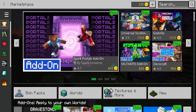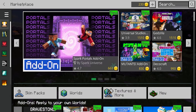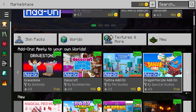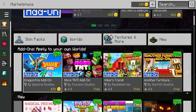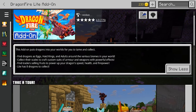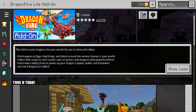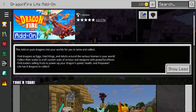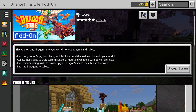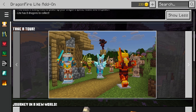Just like on PC with mods on Java, now we can do add-ons in the marketplace. We were fortunate enough to be one of the first to release add-ons in the marketplace. Check it out — they have a big add-on marker. We've got Dragonfire Light right here, and Dragonfire add-on which is the full paid version. Dragonfire Light adds in eight new dragons.